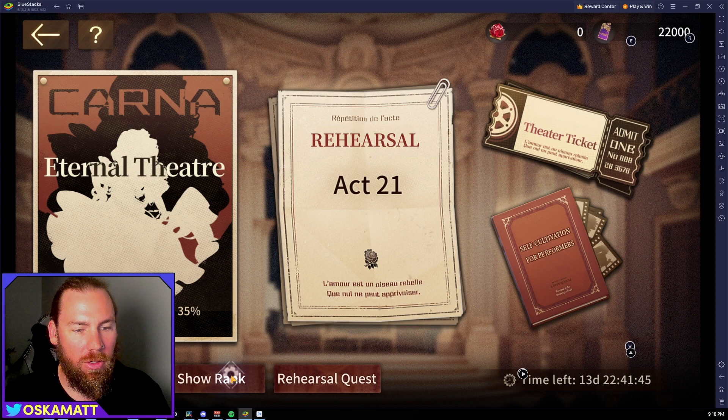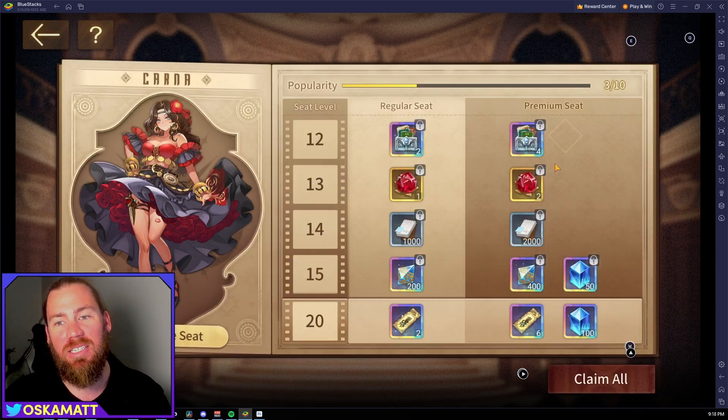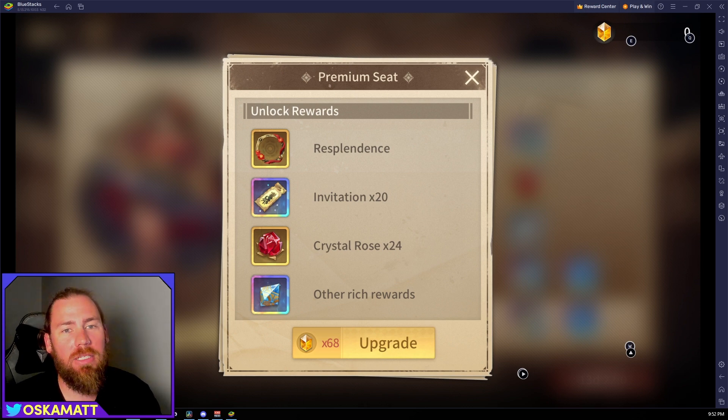There are a couple of acts and rehearsals. If we look at the rank, they're up to Act 39. I'm not sure how high it goes, but from what I've seen, level 40 starts to get a bit hard. I'm up to 21 and haven't had any trouble so far. What comes along with this event is the Theater Ticket, which is kind of like a monthly pass — you have a regular seat and a premium seat.